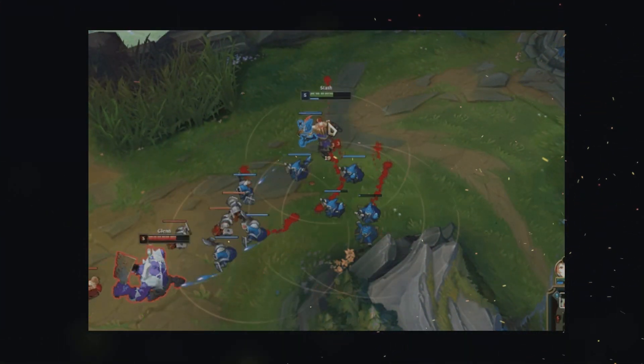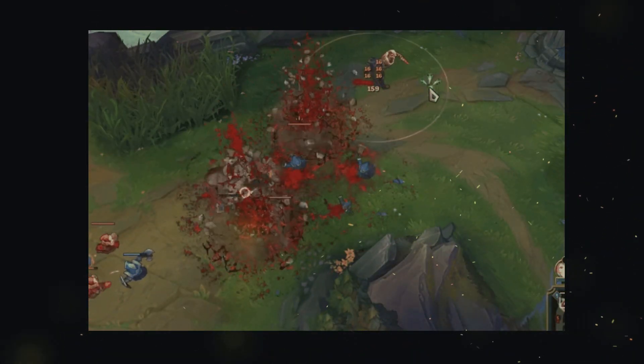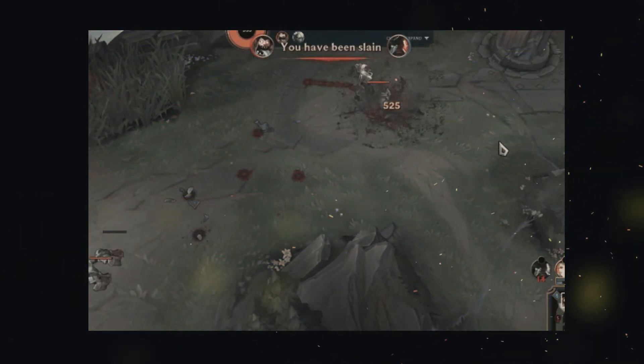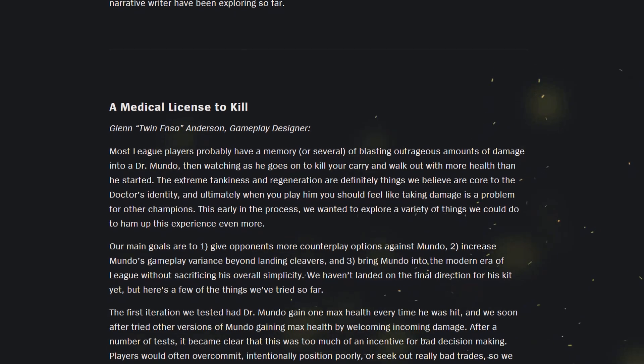They also show a clip where we see a splash art for probably the next champion above the minimap for a little bit — well, half of the splash art icon. They also explored ways of having some new abilities like exploding corpses.